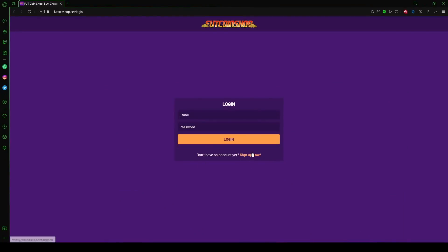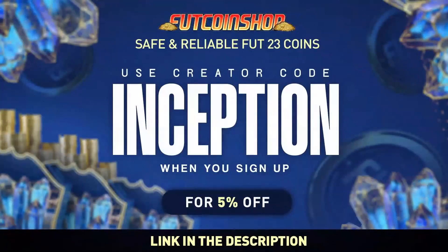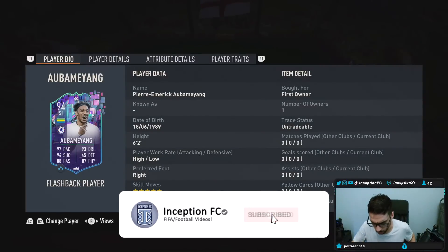If you're looking into buying cheap and safe FIFA coins, look no further than footcoinshop.net. They have the fastest service, an incredible loyalty reward system, and the best prices around. Use my creator code 'Inception' when you sign up for your account and get a 5% discount with your order.